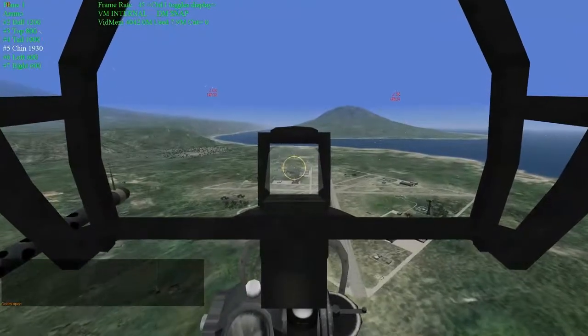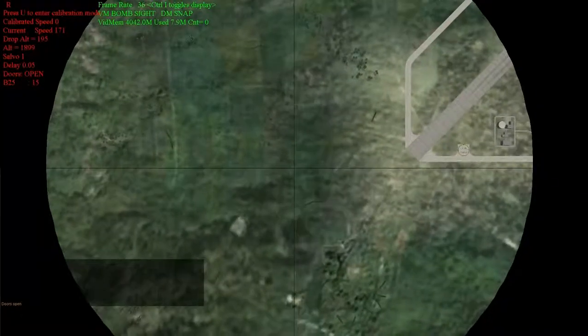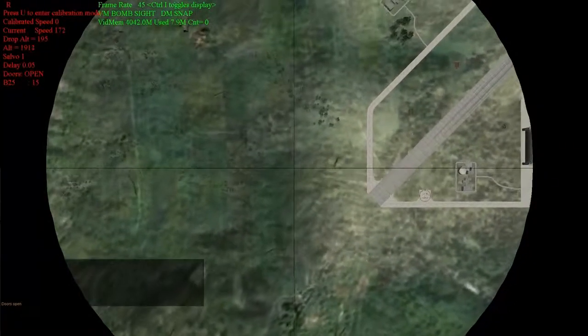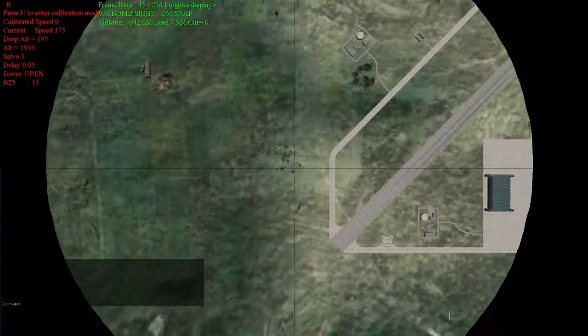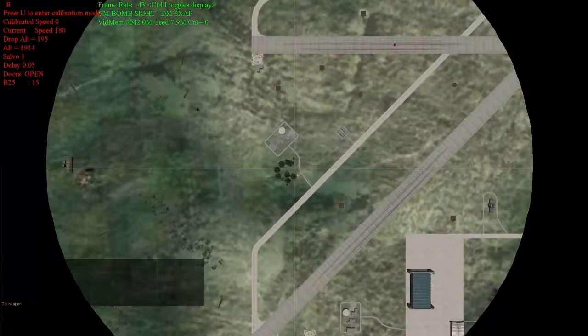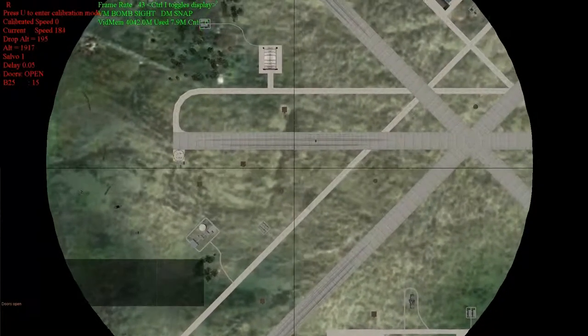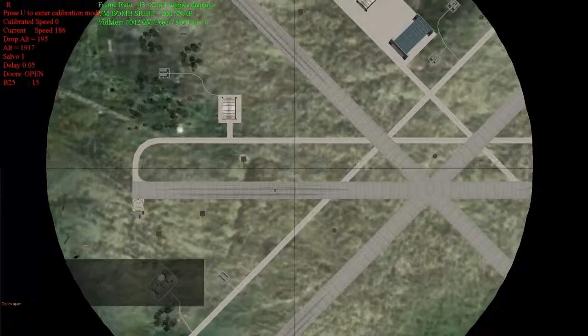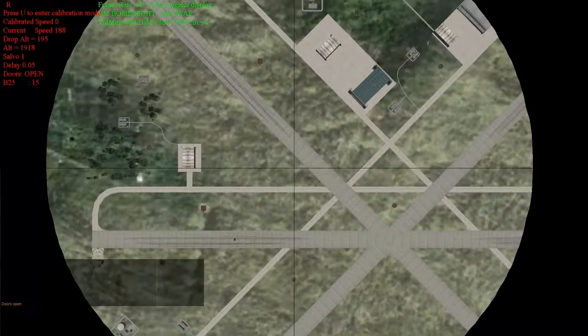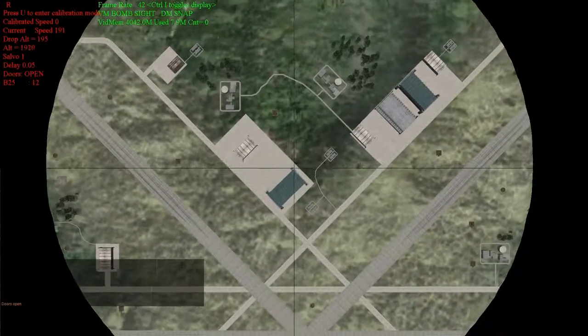We're going into the bomb sight now, checking our lineup. We're lined up directly for the bomber hangar. We're at about 2,000 feet, a little bit less than that, and we're accelerating through 175 knots — I think we end up at about 190 when we drop the bombs. We're just going to see what happens when we drop bombs directly on top of the head of this bomber hangar. Crosshairs are getting close, and right about now, there we go — we're dropping some bombs.